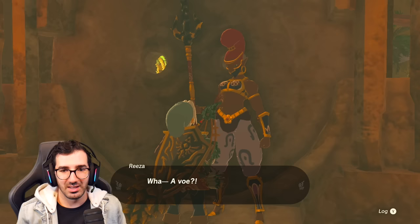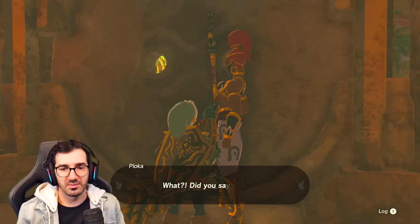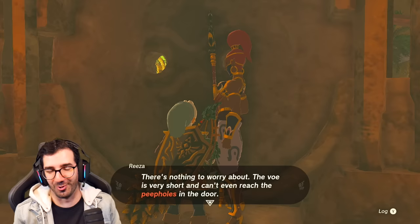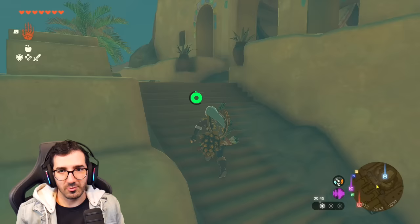Did you come here to escape the sand shroud? Yes! You've reached the entrance to the Gerudo shelter, but I cannot allow any voe to pass through this door. Did you say voe? The voe is very short and can't even reach the peepholes in the door - he's out of sight and even on his tiptoes he won't be able to see in. Riju, are you here?